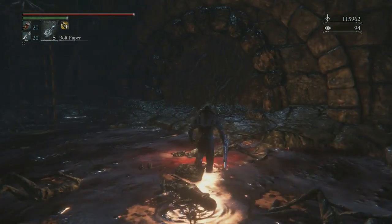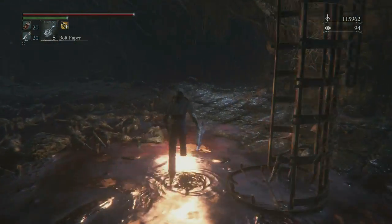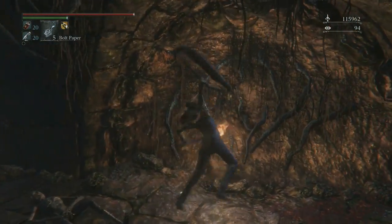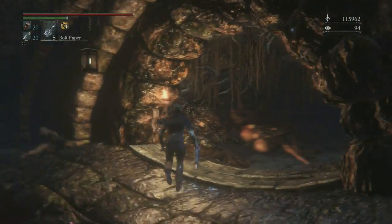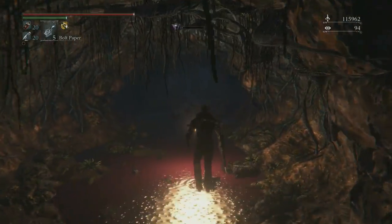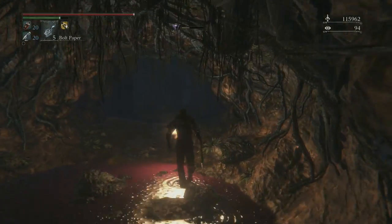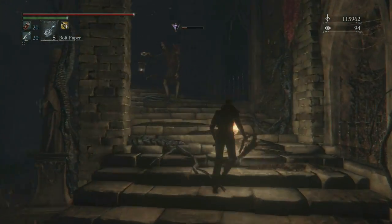I was reading online one thing that I actually did not know - apparently there are fake walls in the chalice dungeons. I knew about that, but they only spawn in certain types of dungeons. However, they can spawn in any root dungeon. One thing about these root dungeons is that they are randomly generated.